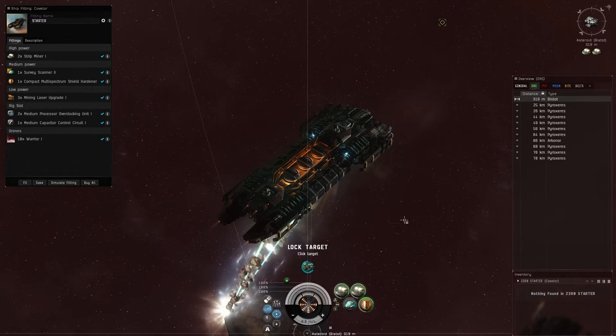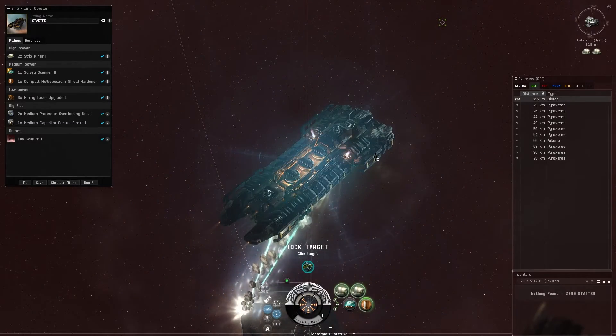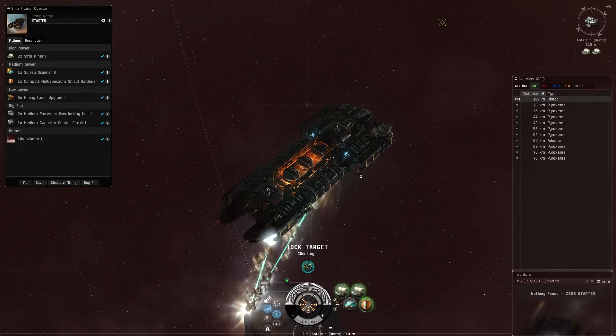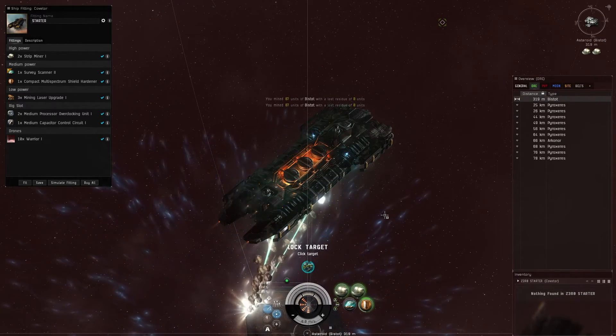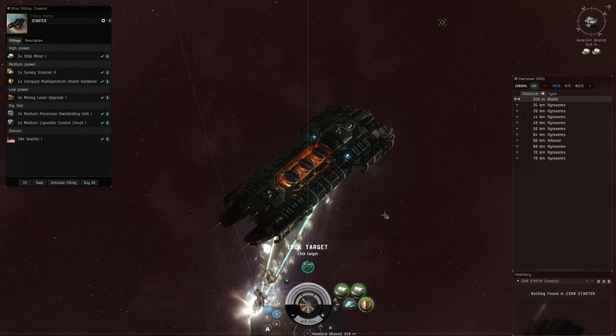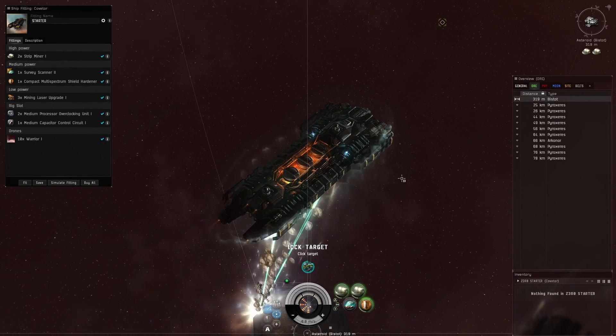It'll get you started in fleet mining and it's relatively cheap — this fit comes in at around 53 million ISK in Jita. A lot of that is the hull itself; the fit is relatively cheap. It'll be a great ship to get you started. I hope you enjoyed the video — hit the like button, hit the subscribe button, and I'll see you guys next time.